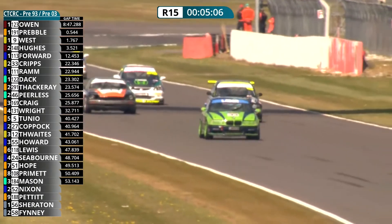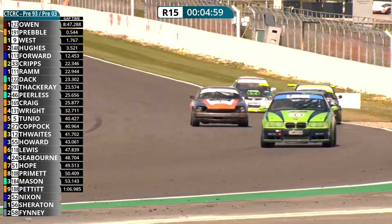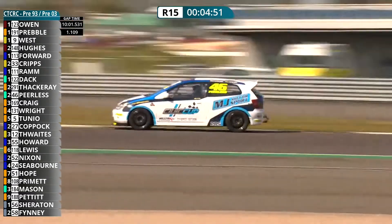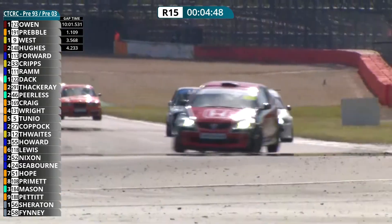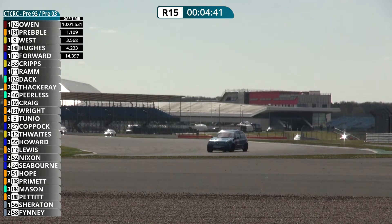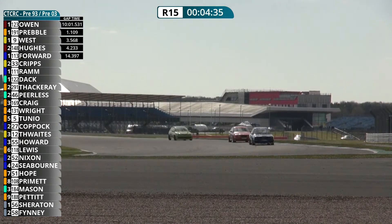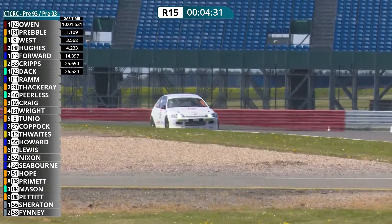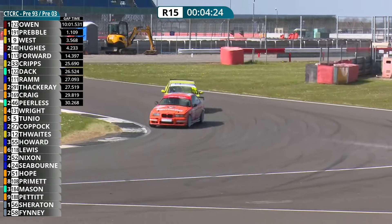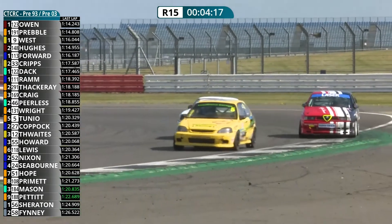We're in the second half of this race now — just over five minutes to go. There's Andy Cripps. Here comes James Ram drawing past Russell Dack. John Peerless takes Ross Craig in the battle for Honda — these three have been scrapping it out all race long, Dan Thackeray ahead of them. Andy Sheraton is lapped in the BMW E30. 1.1 seconds now the lead margin — Owen has eked out an advantage over Preble. Don Hughes is closing on Ray West — he definitely is, you can see it there at Becketts. Last lap was two seconds quicker. Jamie Thwaites is chasing Cam Cuneo in his Honda Civic.